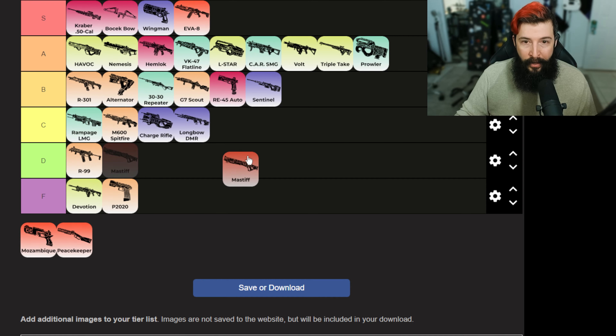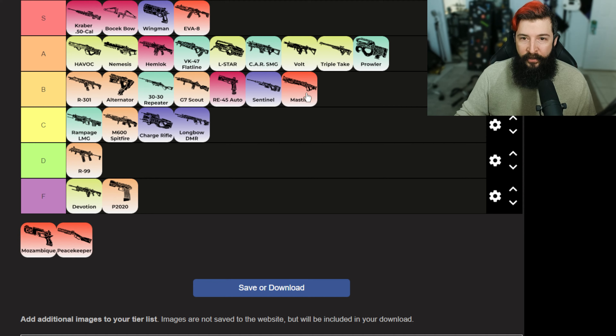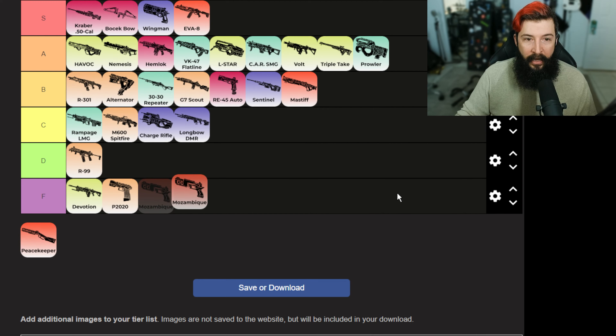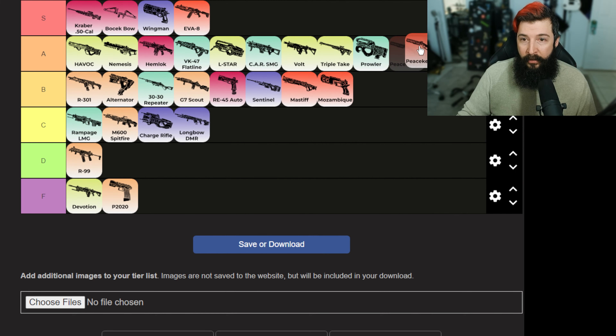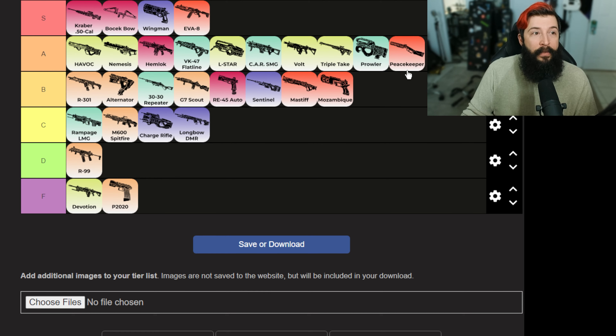Mastiff — why are we all hitting like eights on this thing? I don't know what's going on this season. It just feels weird. I think it's good though. Mozambique — I don't think it's a filler weapon at all. I think it's actually a good secondary. When you need that hip fire or just some range, you can hit some shots with this. It feels like somewhat of a wingman in shotgun form. I would actually put it in B tier. Peacekeeper — this thing is wrecking people this season. Especially in controller hands, it's really good. I feel like they buffed it a little bit more than the Mastiff. I'm hitting my shots and slapping the crap out of people.